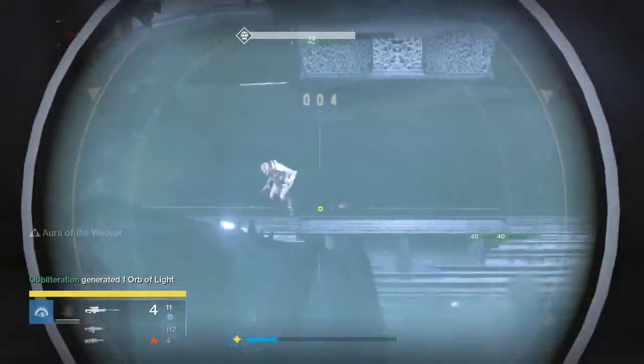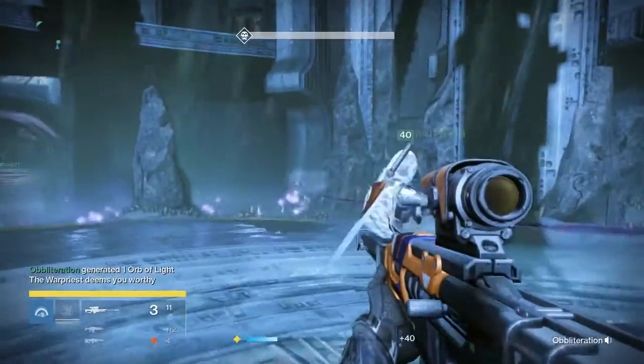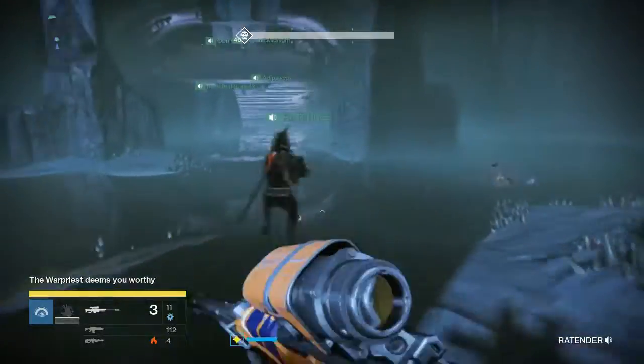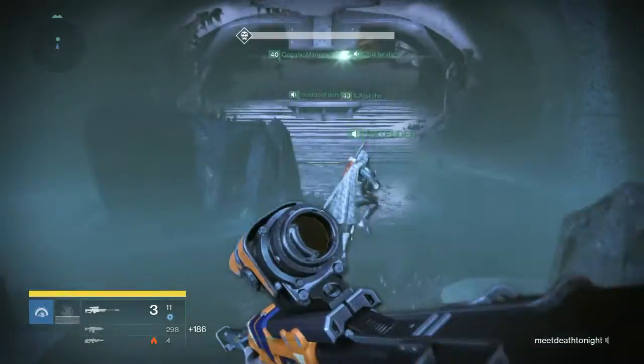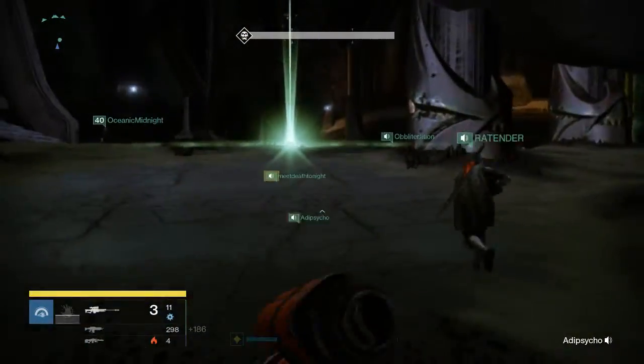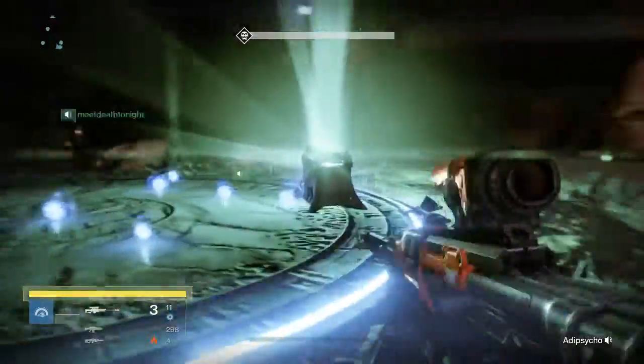Hey, what is going on guys, it's Yunx. Today I'll be showing you the Kingslayer Shell and how to get it. Now there are two ways you can get this ghost: you can get it either from Power of the Glyph, part of the raid before the Warpriest, or you can get it from Oryx himself.